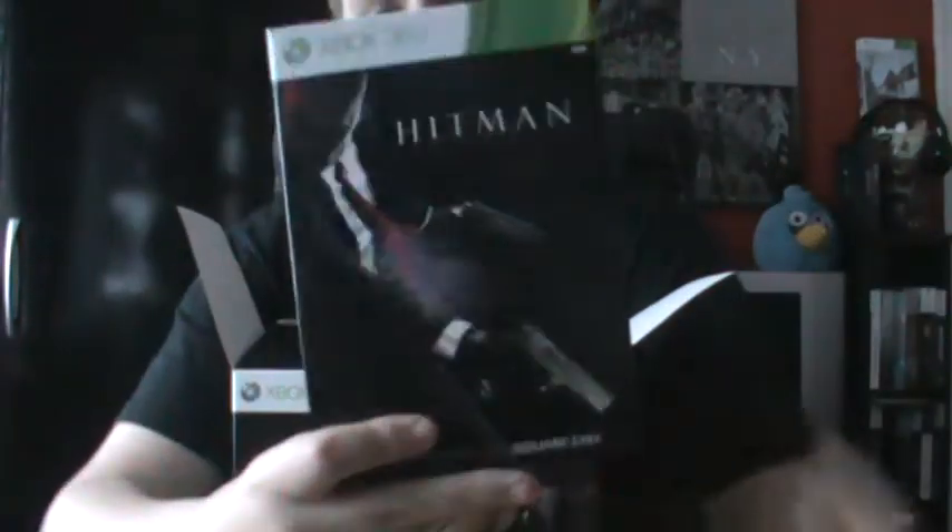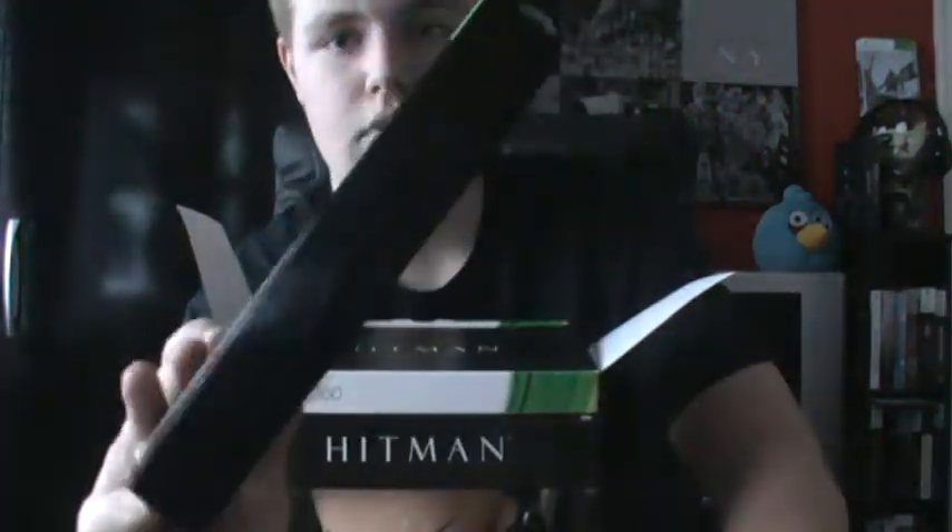Next thing you get is the one down from the Deluxe Professional Edition, which is just the Professional Edition. This obviously comes in a really chunky, sturdy case - well it's not really really chunky, but it is pretty awesome and I do actually love the artwork on this, the material and stuff like that. So on the front we have Agent 47 again, two M1911s with no silencers, Hitman Absolution, again the 360 logo, Xbox 360.